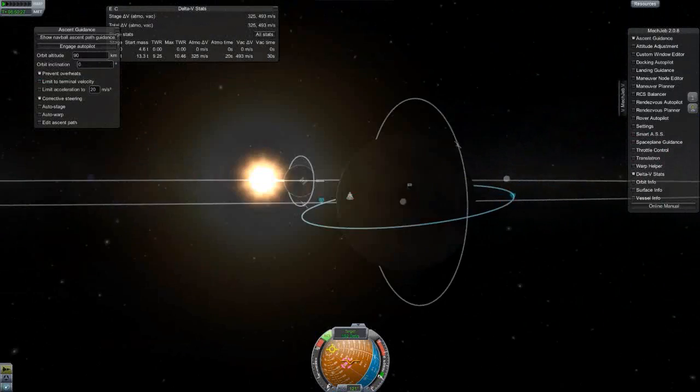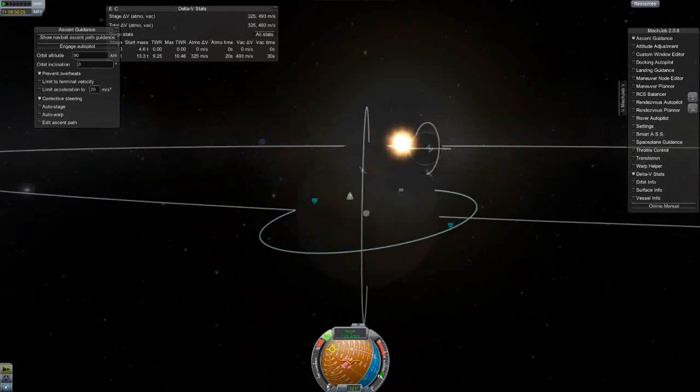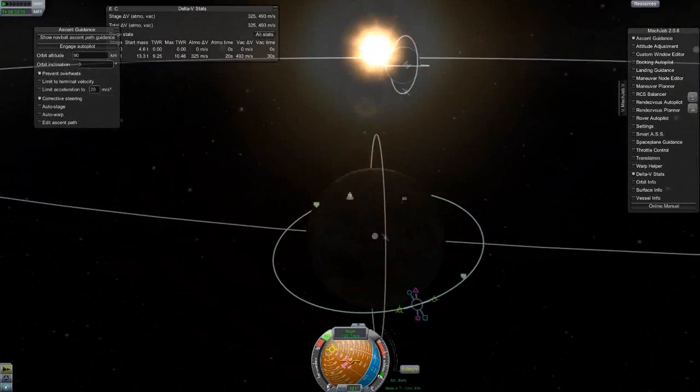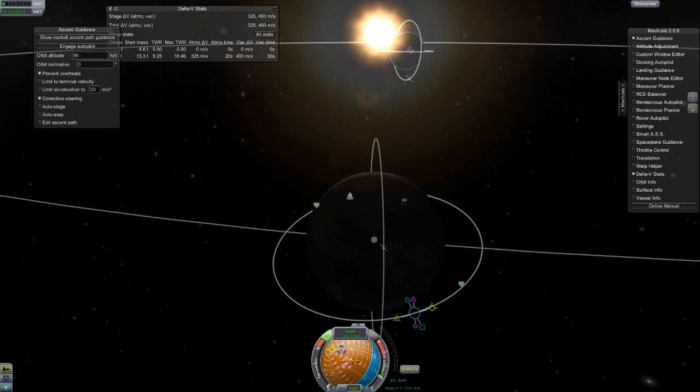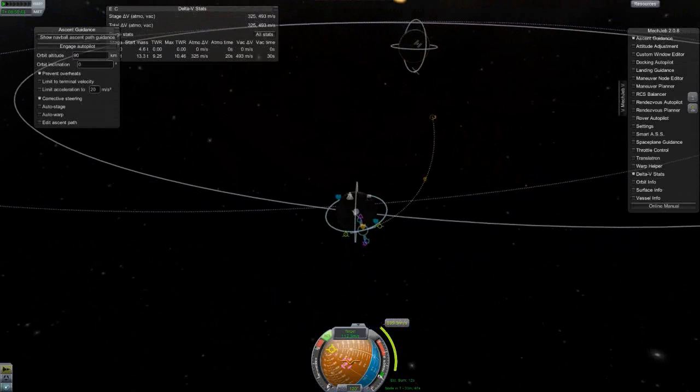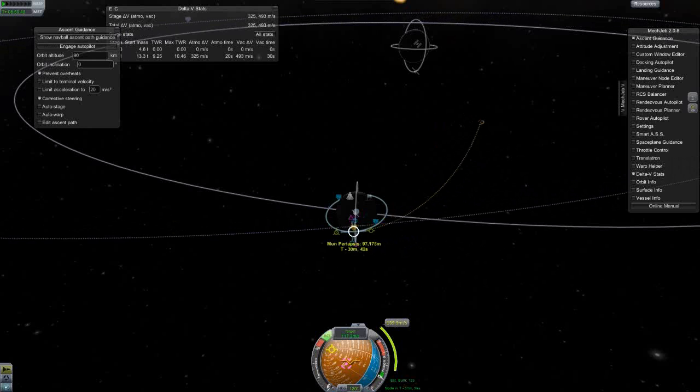Let's start planning our trip back home. The lander is going to remain here — I'll probably come back with another service module with extra fuel to reload it and do a second landing. There's no use in bringing it back home; it can stay in orbit.